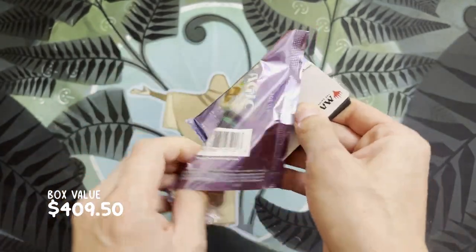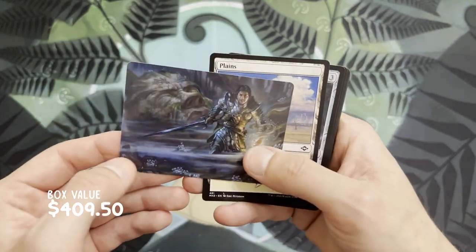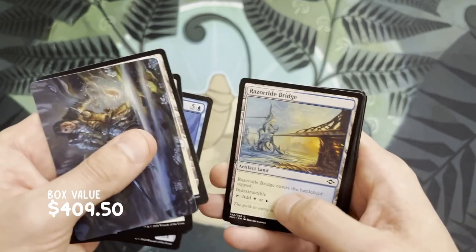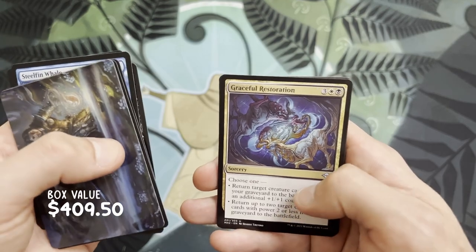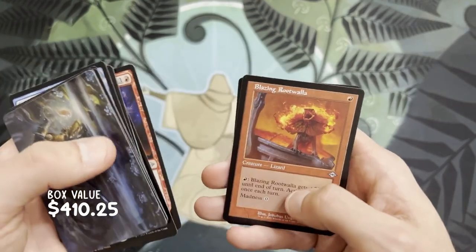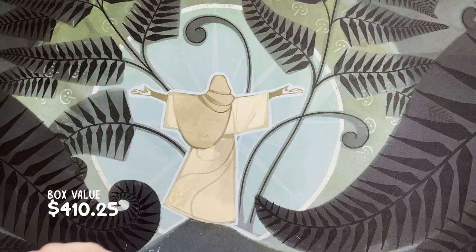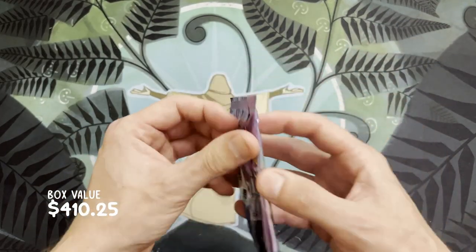Okay, let's see if the value gods are with us. Karth the Lion — he definitely does not look like a lion. A Plains. Young Necromancer, Graceful Restoration, Verdant Command, Flame Rift, Blazing Rootwalla, and a Rust Veil Bridge. That pack was a little underwhelming, and for our final pack — whew, come on, what is inside?